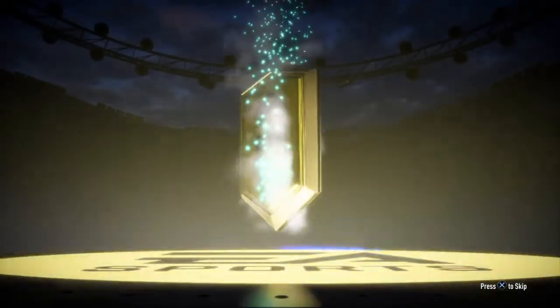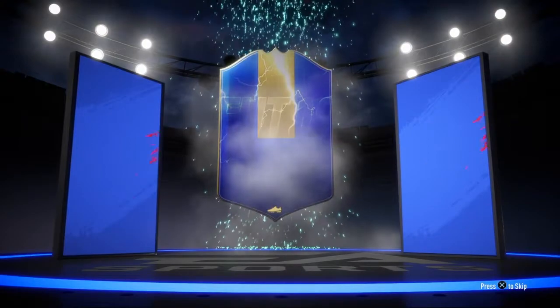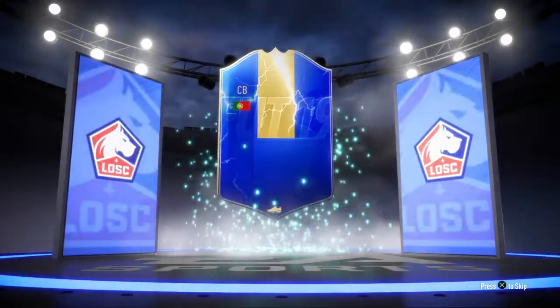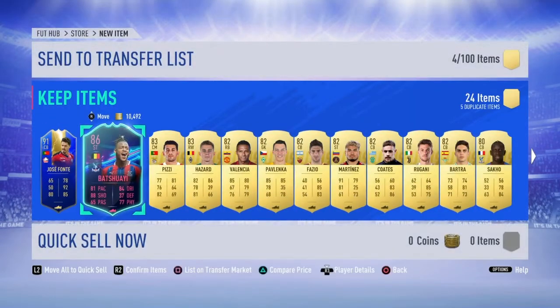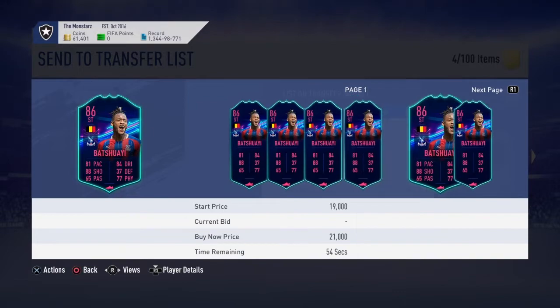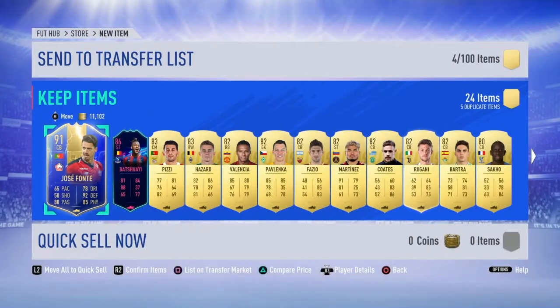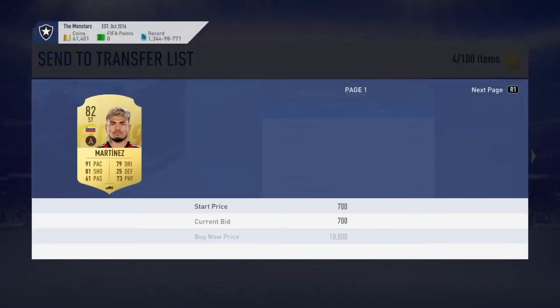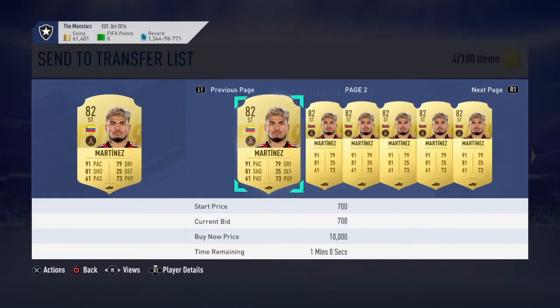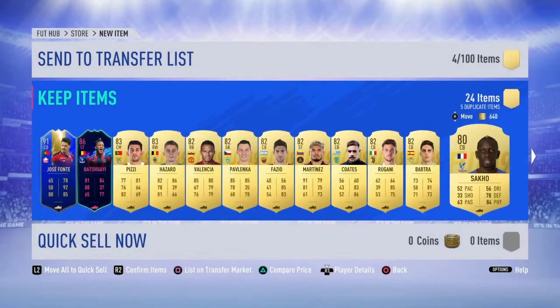Jumbo rare players pack — can we get another walk out? Yes! What's this going to be? Blue, Team of the Season? You see that Portugal flag and you start thinking... but it's Font. Pizzi has had back. Some nice players in there actually — Martinez might sell. I'll keep all of them actually and pop them all up to the trade pile to make some money back.